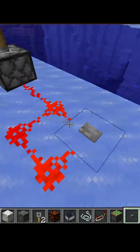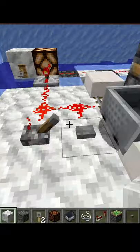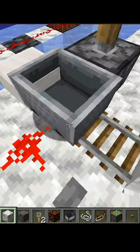When you activate it with something like a button, it can power things like a piston. It can be activated by tripwires, levers, buttons, or even a minecart on a detector rail.